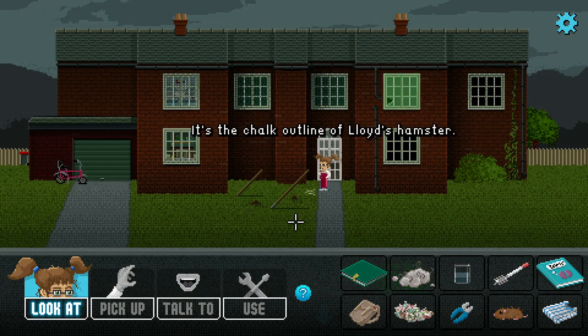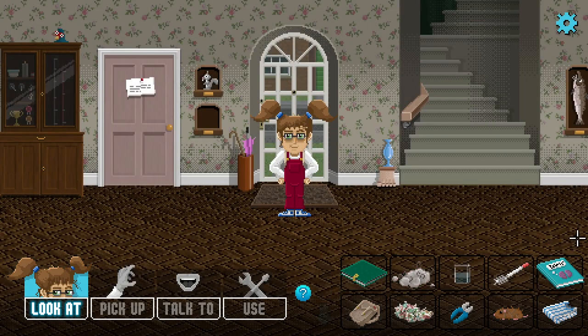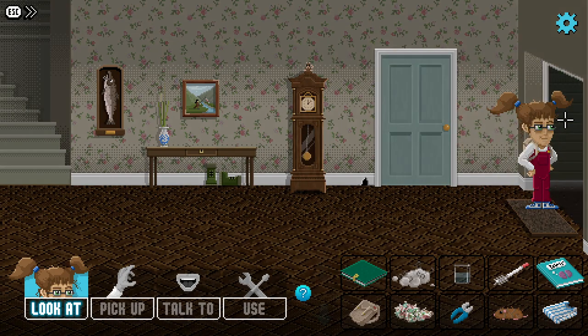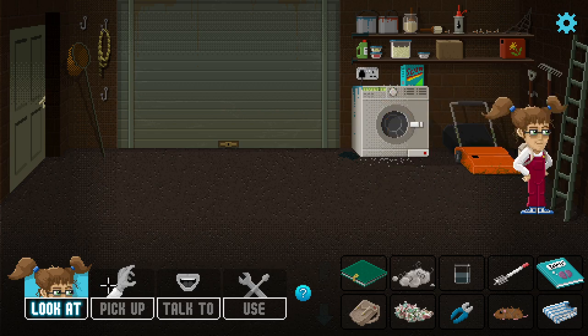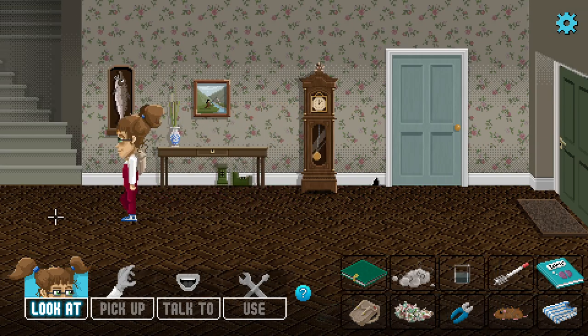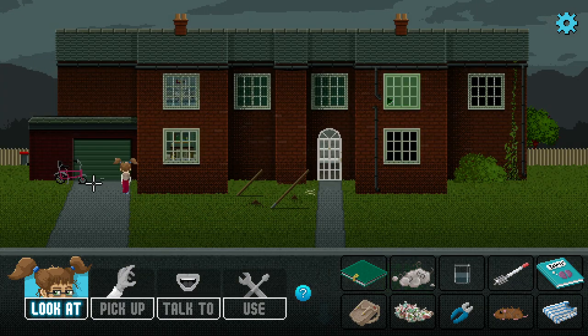Outside there's a chalk outline. Let's see what Lloyd's doing — he's up there torturing some poor creature. Maybe we can get the ladder from the garage and climb up to his window. It's a good tall sturdy ladder but it's not the portable kind, so we'll need to find a portable ladder.